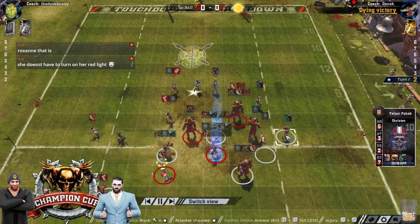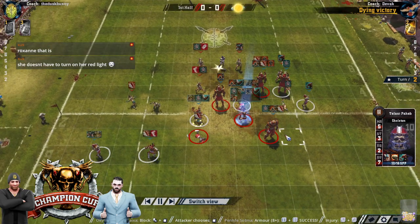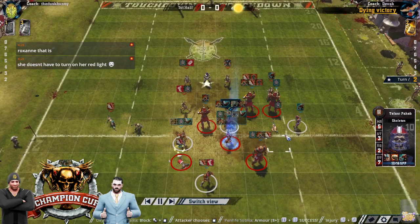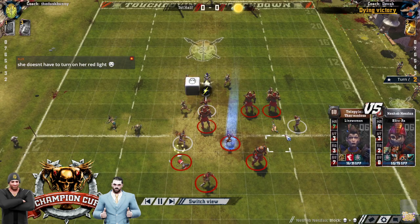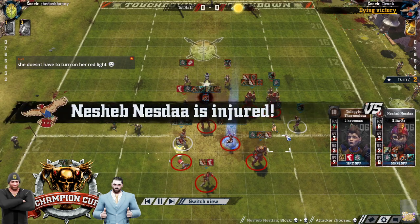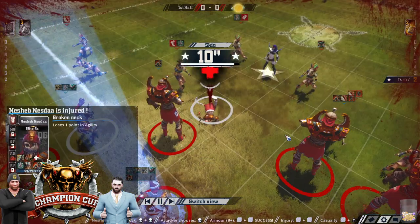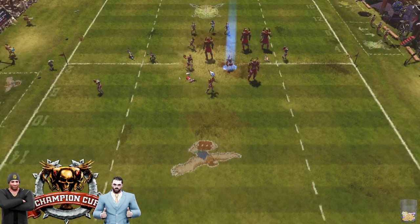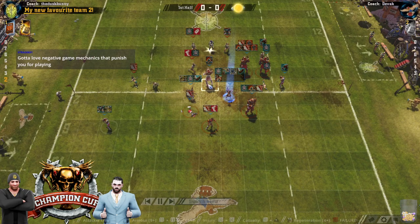Do you know why they gave them Decay? They literally thought they'd buffed Fowling going from Living Rulebook Book 4 to CRP — they actually believed they had buffed Fowling. That's how clueless the Blood Bowl Rules Commission were. Just utterly clueless. Doesn't he re-roll that? Why didn't he re-roll that? Kiss goodbye to your key player.